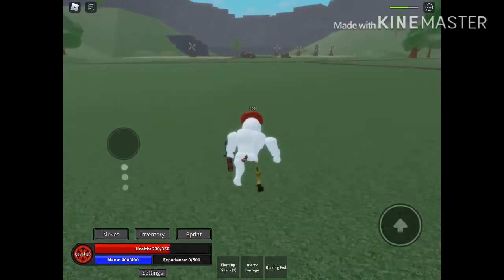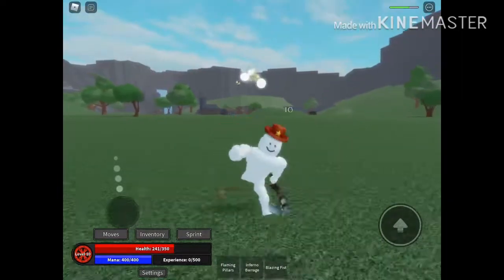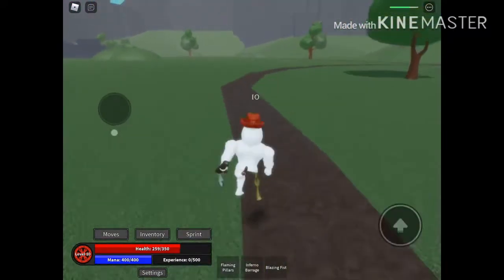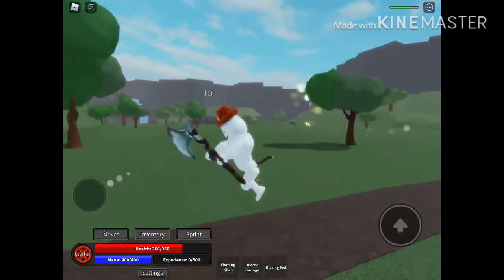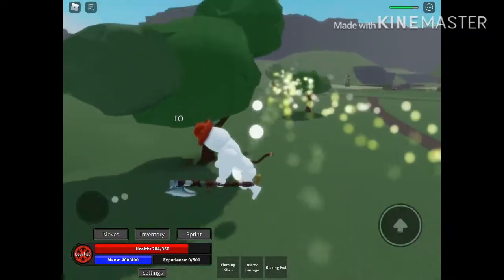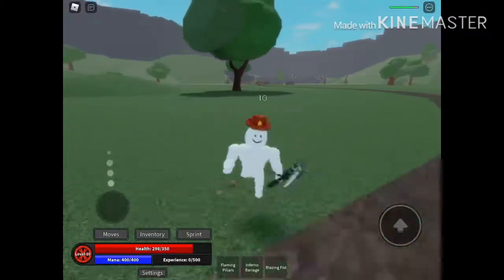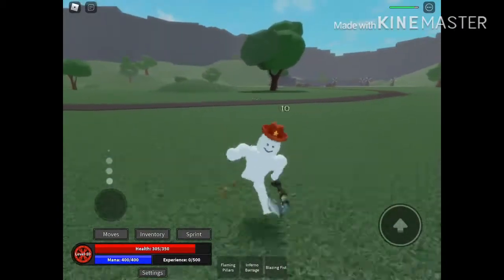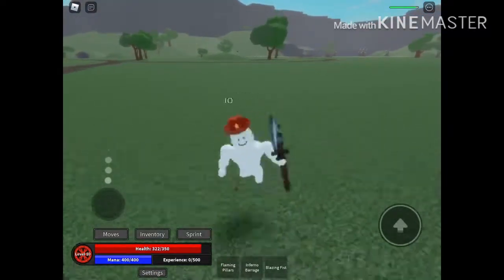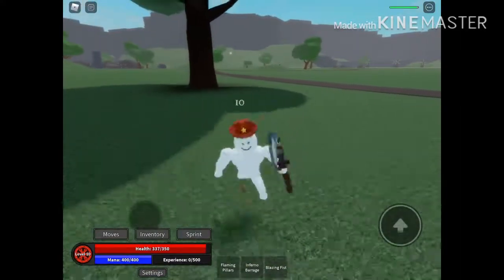Alright, we're level 10 and we got the Blazing Fist! I also realized you can double jump — jump and jump again. This guy won't leave me alone. Look, you can double jump! I don't think he can catch me. I'm just gonna run away — he'll think I'm going in a straight line and shoot right at my back.